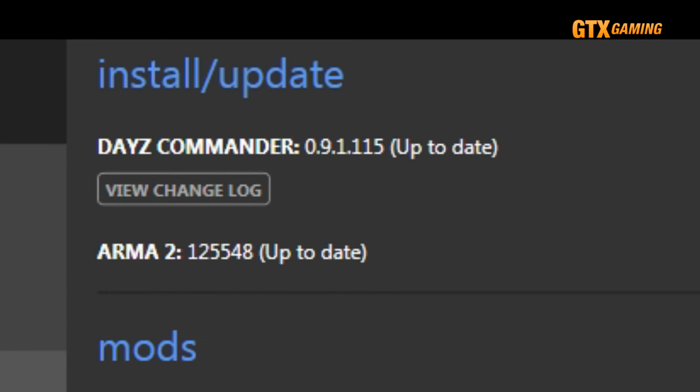At the very top, it even allows the updating of your Arma 2 and of DAISY Commander itself. There are other more advanced things that DAISY Commander can do, but I don't want to turn this video into a full DAISY Commander tutorial. It also has its share of glitches from time to time, which we won't cover in detail, especially because there's a good chance they may be fixed by the time you watch this video.